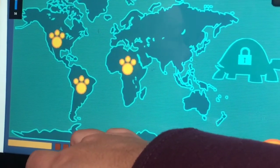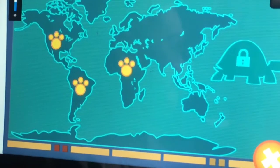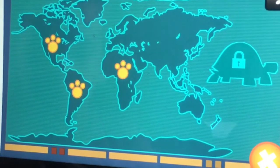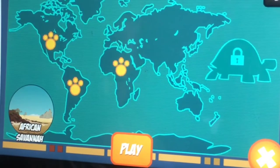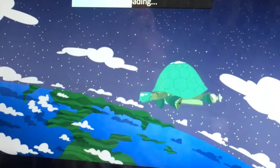We gotta unlock the tortuga, guys, by picking the habitats. Oh okay, so what do we do next? Let's begin! Take two cards to reveal the animals. He sounds weird. Stop talking. Okay, ready - let the card game begin!